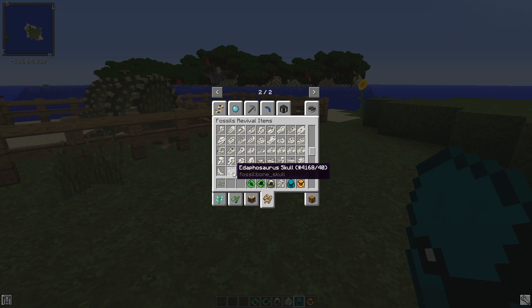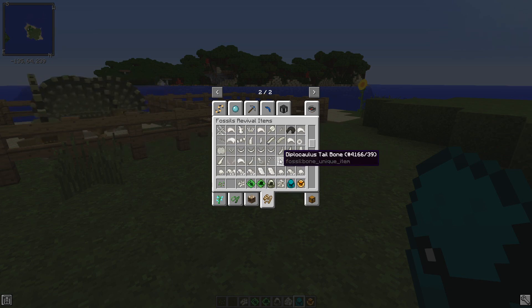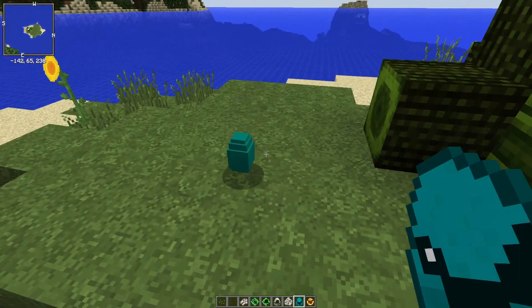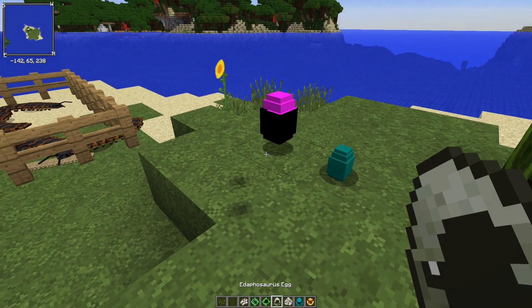The Arthropleura doesn't have an item because it's a bug. The Megaloceros antlers — I didn't know those were in the game. But yeah, here are some of the items. I really like the Cittipati egg, and it's actually that bluish color. I love that because that's a bit different.